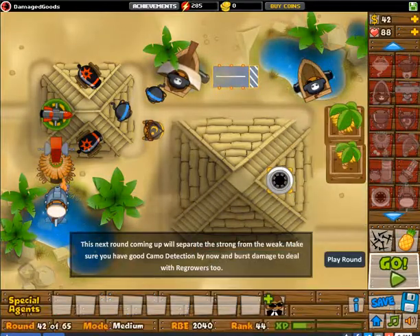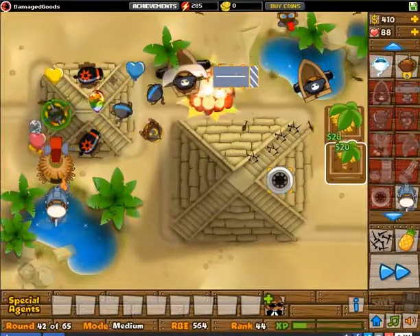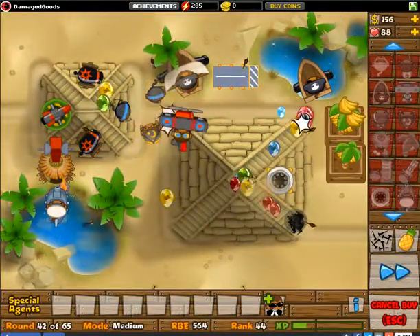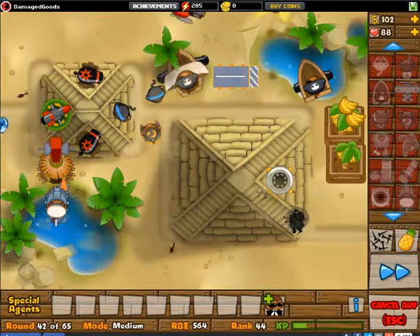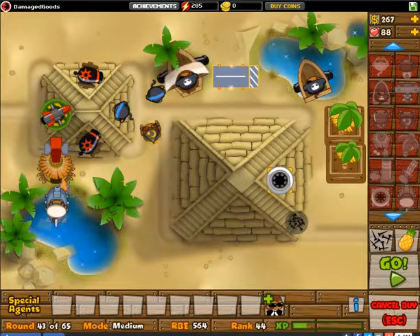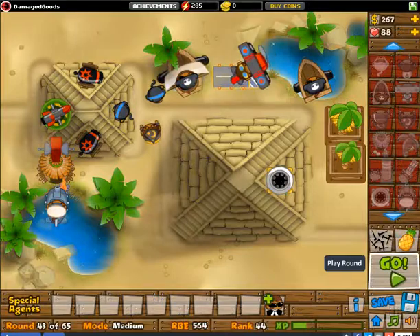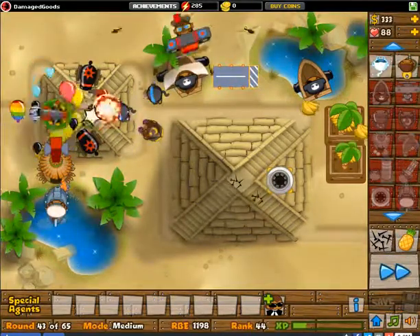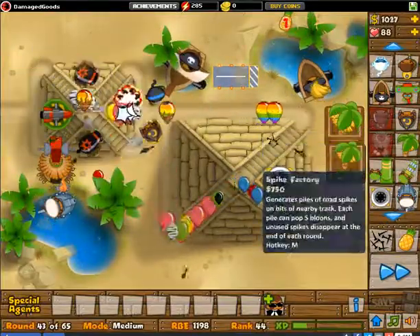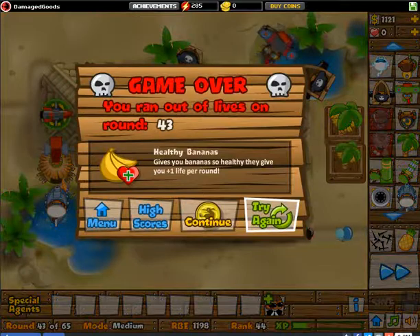There you go — we're fine. This is round 42, guys. We need our gatling guns somehow. We need to come up with a way — we need our gatling guns, guys. I think we're in a little bit of a bad position here because we don't have our gatling guns, and these camo bloons will start to come in and try to conquer us. I'm going to save up for the gatling gun — but game over, guys. We just reached round 43.